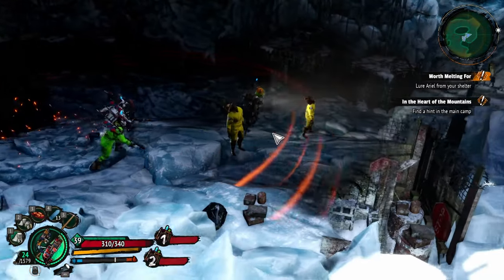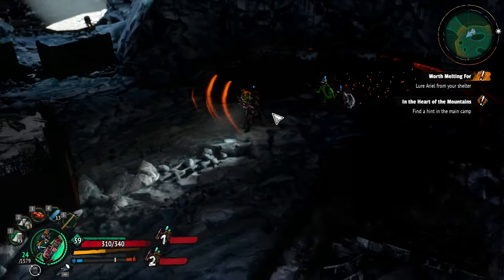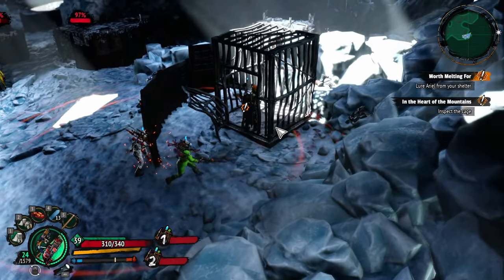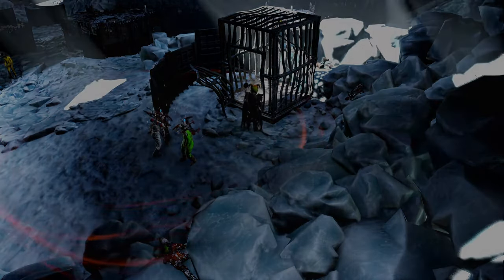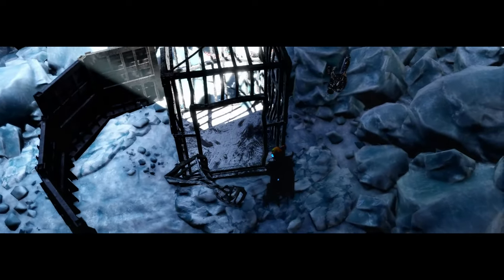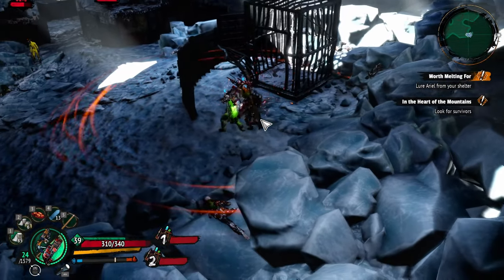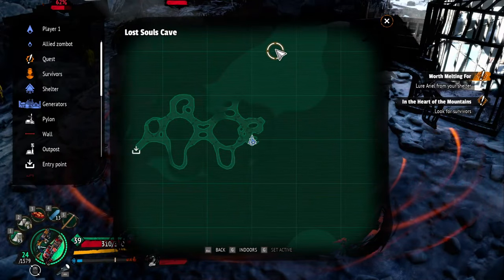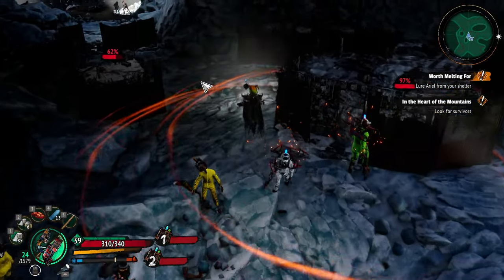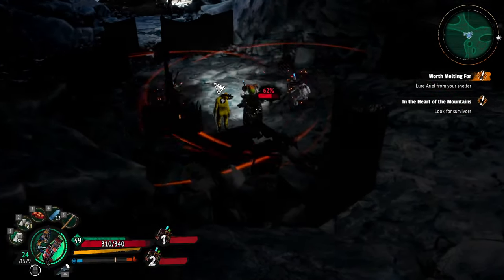Looking for another hint. It's so damn dark. Look for survivors - all right, I guess we just keep going up. I don't see any chests in here unless there's something inside, unlikely. I don't see anything - that might be a chest, no it's not, it's like a chair or something.